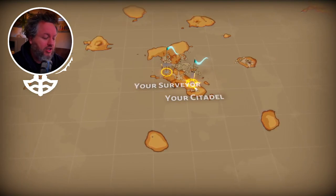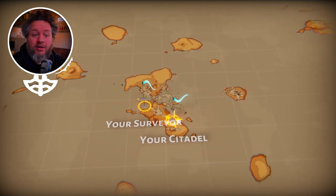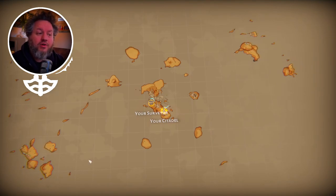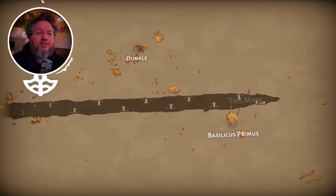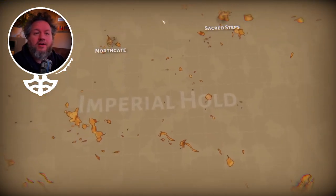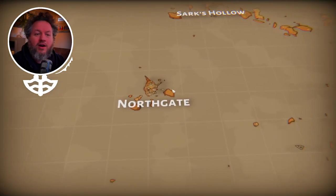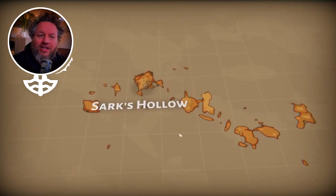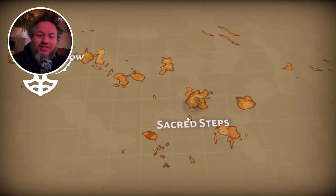You will see your citadel, which is the first outpost you build. You can move with the mouse — just click and the camera will move there. It is basically an updated version of the map of the Falconeer. Here you have all these old settlements. I've added a little extra render layer that shows a rough approximation of the buildings that are there. So if you remember the Falconeer, you can actually see the outline of Sacred Steps there.